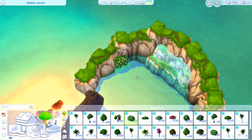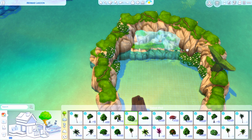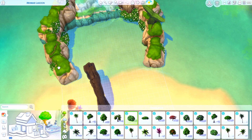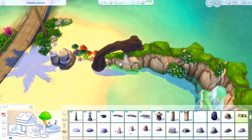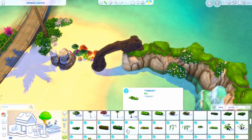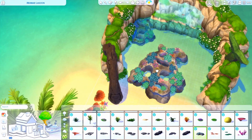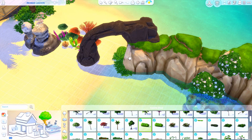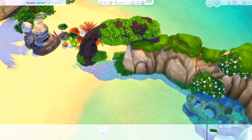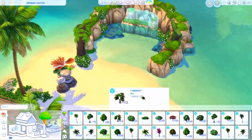I also wanted to add some bonus townie mermaids, so the next video will be a townies video for extra mermaids for this lot specifically, plus a couple more for the save file. This is a really quick speed build - it's basically 100% debug and live edit objects. When I think of Mermaid Lagoon from Peter Pan, a couple of those girls really stick out in my memory and I wanted to make them.